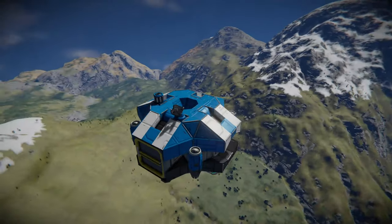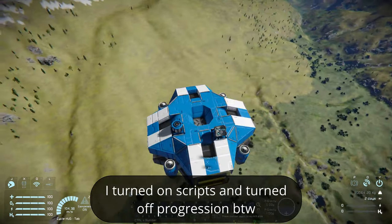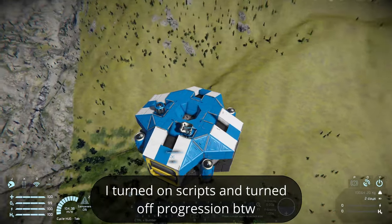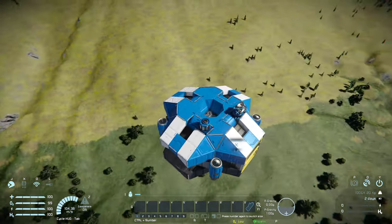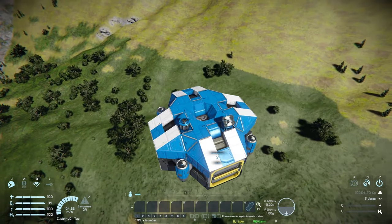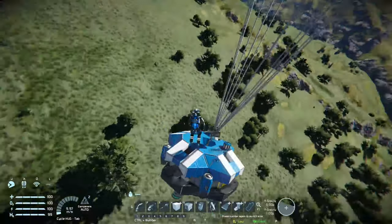Alright, I just spawned in with the respawn pod here, and the idea is basically to just grind down some of it, turn it into a clang drive, and fly all the way to space. We don't need a lot for that — just two small cargo containers, the new small advanced rotor, a script, a gyro, and a cockpit to control it.